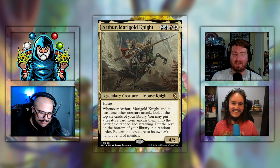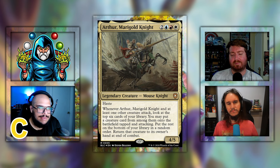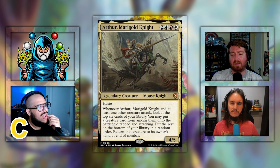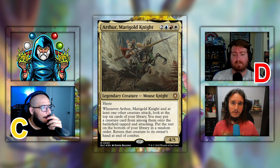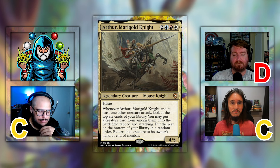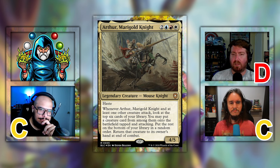For the grades: Steven gives it a C — middle of the road, almost wanted to go D. Shane goes down to a D — a bit too slow, other cards just do stuff better. The third host stays at a C — sees the potential, understands the flaws. Arthur Marigold Knight gets the average grade of a C.